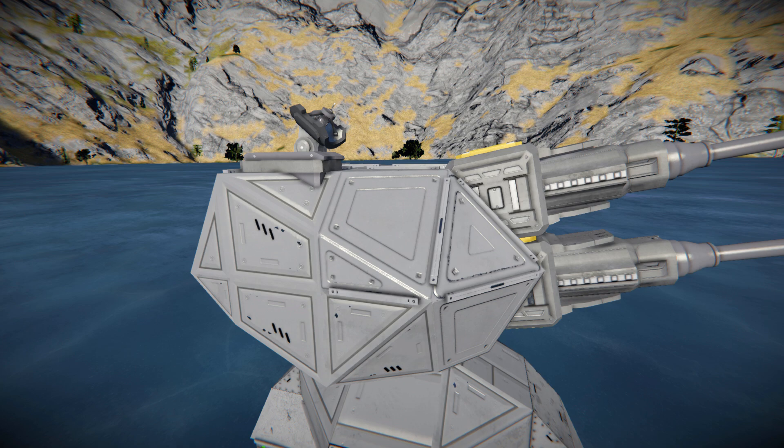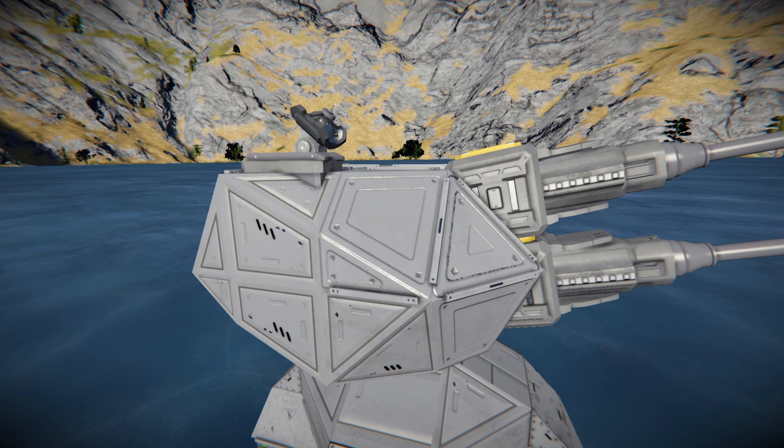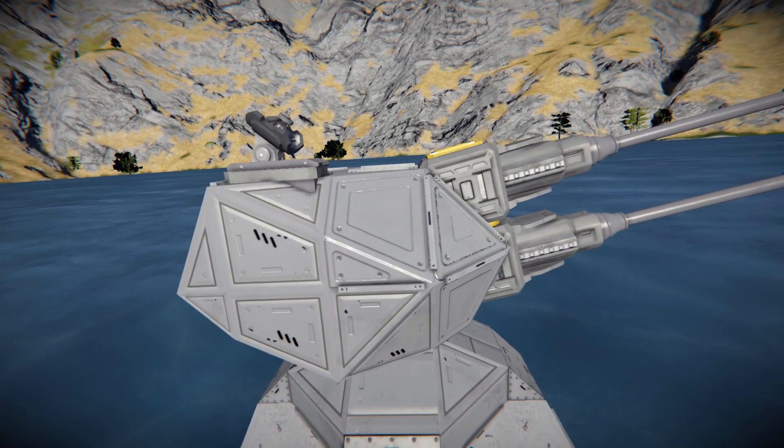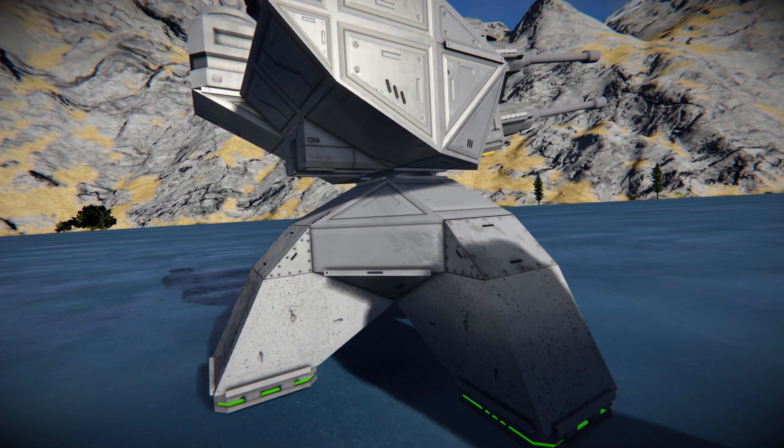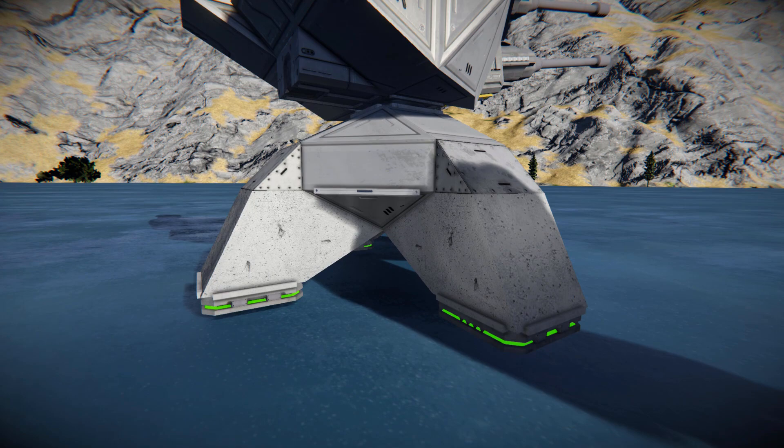Behind these grey steel blocks is a custom turret controller, as well as an antenna and everything it needs to actually properly work. We've got rotors and hinges which allow it to move up and down and spin all the way around to make sure it can properly track its targets. If you come all the way down to its base, you'll be able to see the rotor and how it's going to spin around. Down here, we've got some legs to go onto some magnetic plates, so you could have a bunch of ships come and drop off a bunch of these into position.